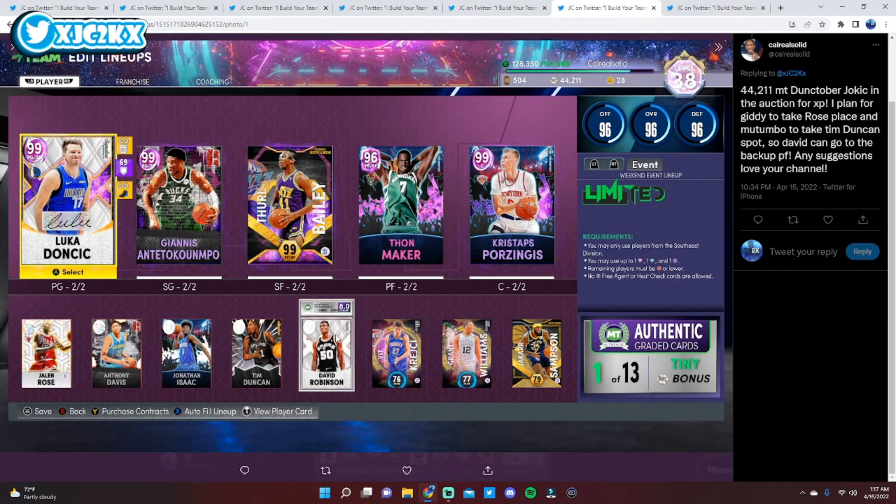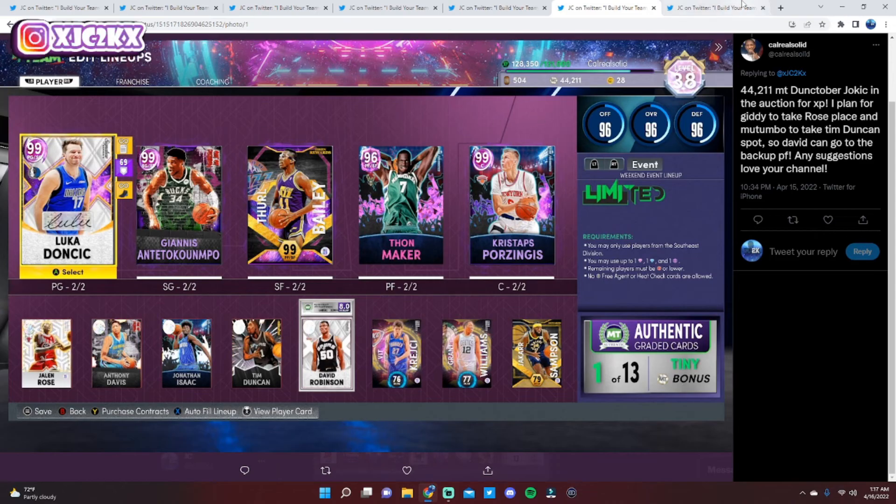One thing you might want to consider is picking up a guy who can be another ball handler, because I don't think Giddey is that primary ball handler off the bench. Luka's your primary ball handler in the starting lineup, and Thon can be a secondary ball handler, and even Giannis can go get a bucket. But off the bench, if Giddey is your primary ball handler you might occasionally struggle to score, especially since Anthony Davis and Jonathan Isaac aren't the most incredible scorers. Consider putting a guy like Kazi Russell in your last three slots for that versatility. Otherwise, I really do think you have a great, well-built squad — especially adding Giddey and Mutombo. Like that you got Luka as well — he's arguably the best PG on next gen.